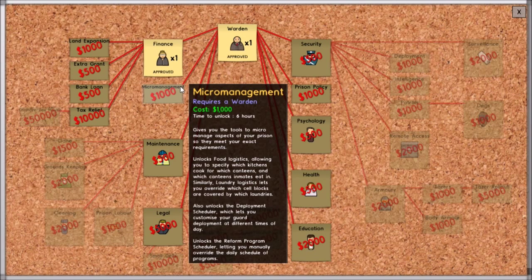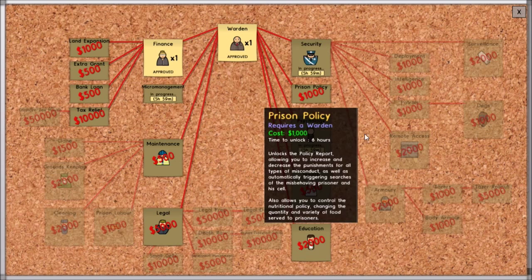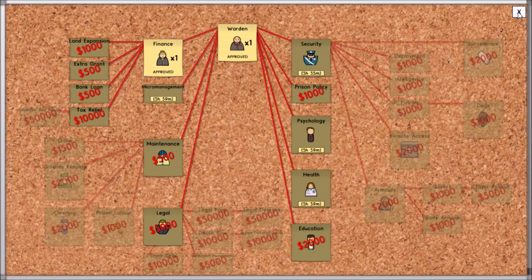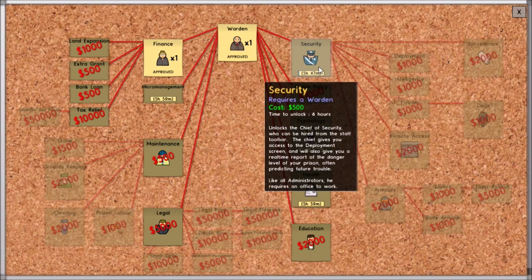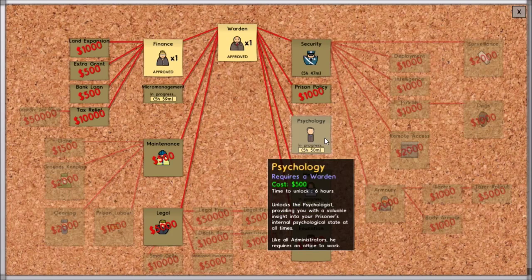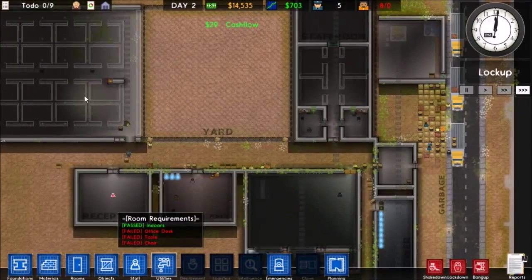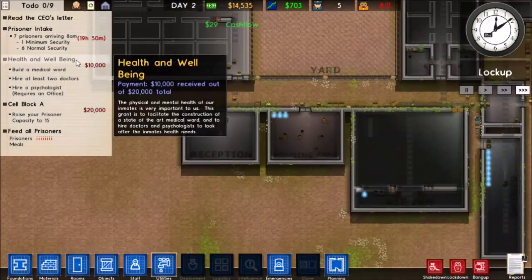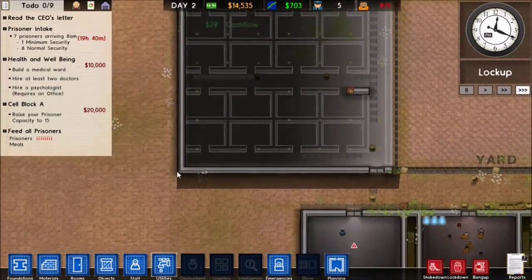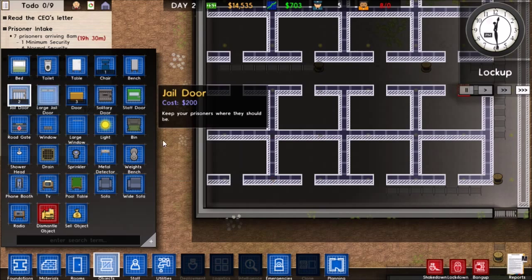Let's get micromanagement, psychology, security, health — there we go. Actually, skip psychology for now, just get the health so we can finish that health and well-being grant. Let's just start kitting out the jail cells.